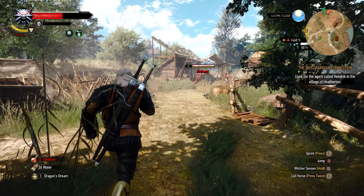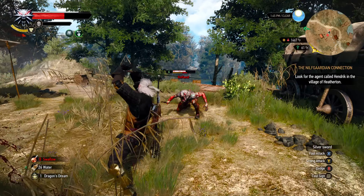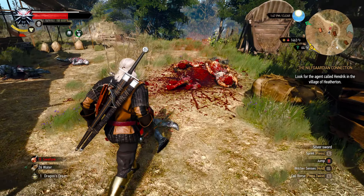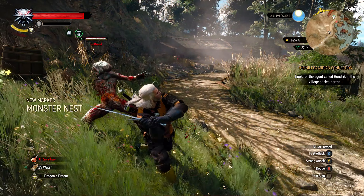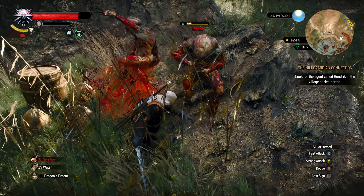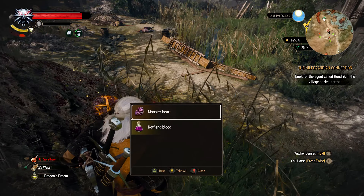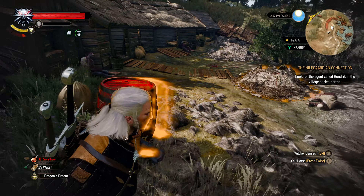I think it's just a village of rot fiends, if I'm remembering right. Get one to low health and then it should blow up the others. Not sure if it's gonna do that much damage — oh yeah, it did. Nice! Feel free to loot the area and then continue on, guys. Much easier to take out one than two. The rot fiend's nest needs to be destroyed.